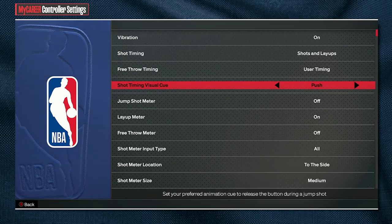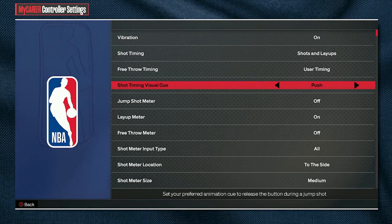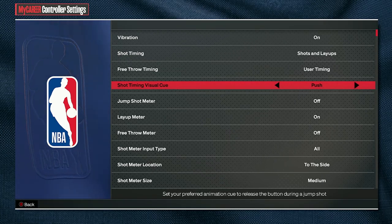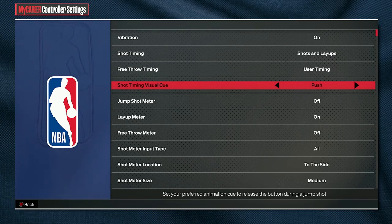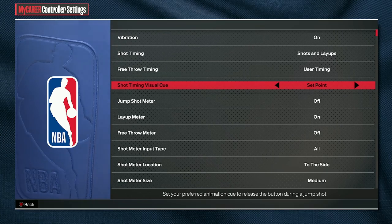Okay, for this next setting, if you're going to listen to any setting I give, it's going to be this one — shot timing visual cue. What this is, it's essentially the replacement for last year's shot timing release height setting. We have jump, set point, push, and release. Go with set point or push, because this is similar to early or late from last year. Push is the default. I've been using push and I've been shooting very consistently — almost 60% from three-point range on day one — so put this on push, but set point is also good.